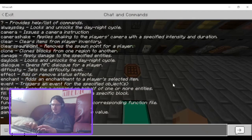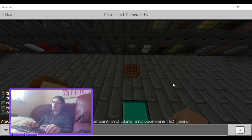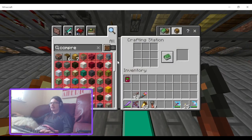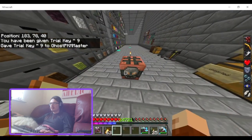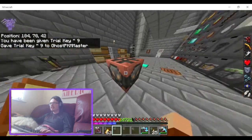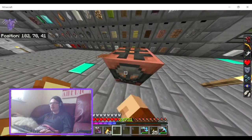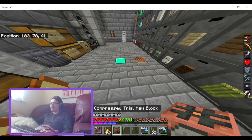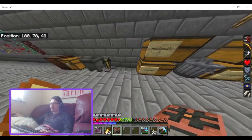Let me give myself nine trial keys. They do stack. That actually looks cool — it reminds me of the trial spawner and the vaults, and it has the skull face from the key on it.